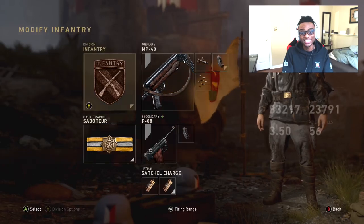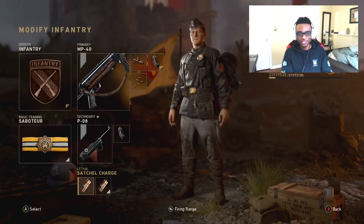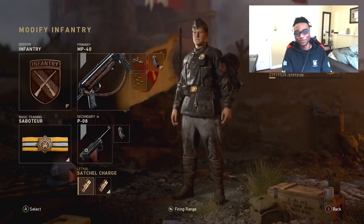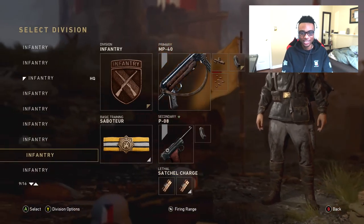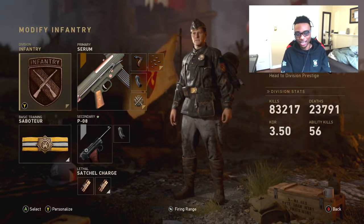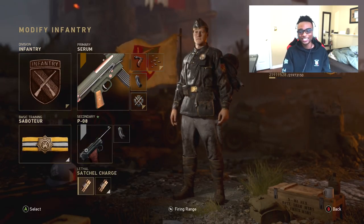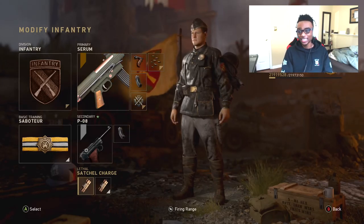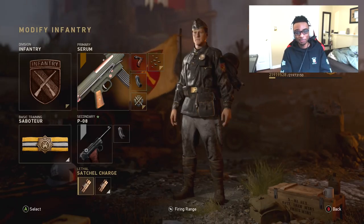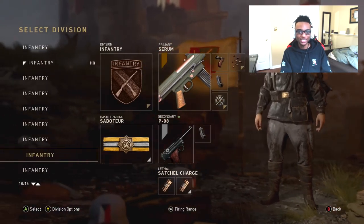Another one is my Saboteur C4 class. MP40 with Saboteur — Double Satchel Charges, a.k.a. C4 Sandwiches. It's a very good setup, definitely good for playing against campers. I also run the STG with the same attachment setup, swapping in Saboteur with Satchel Charges. Such a good setup — if you guys are playing kids who are camping or six-man teams, just bust this out. You guys see me and my man Squad running this on stream all the time and he just goes off with it.